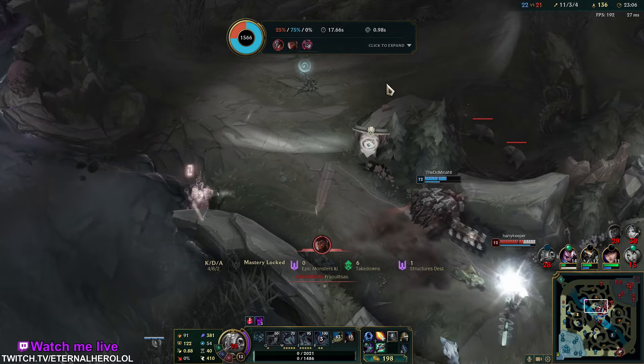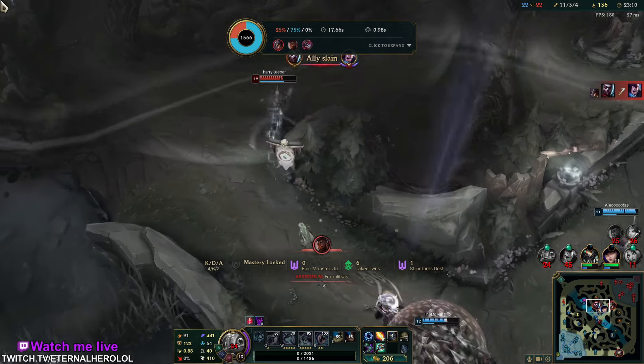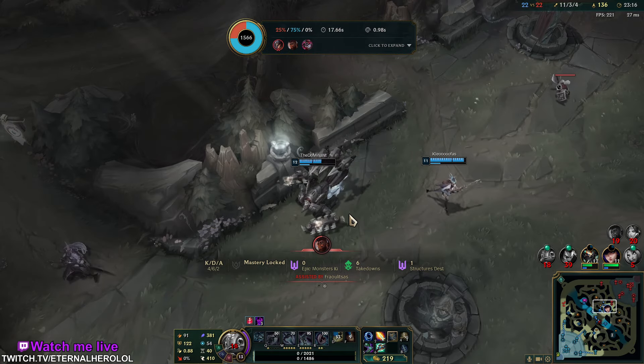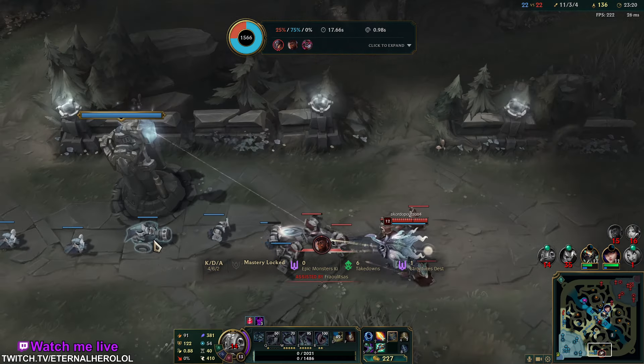Storm Surge used to be a really nice addition in terms of damage, but the item got nerfed. The only use of it now is to snowball early game if you're doing really well — that means you can go Lich Bane into Storm Surge.